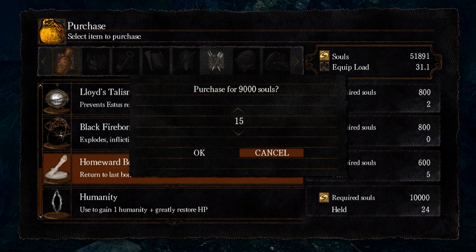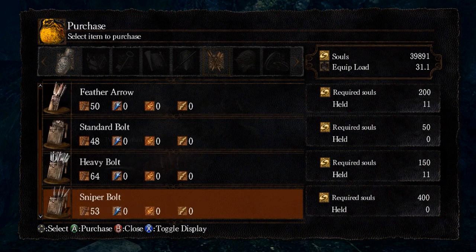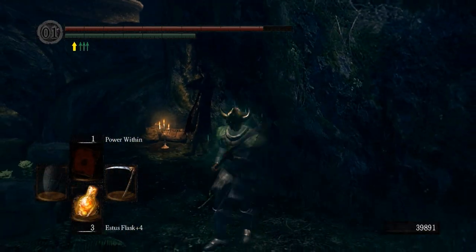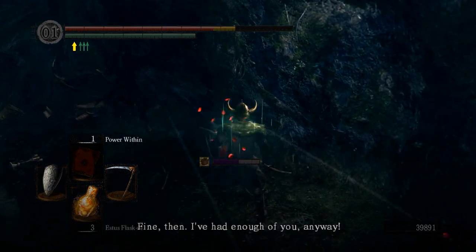I always kill this guy because Chester gives you a really cool set of gear and he's also really fun to fight. Let's buy his humanity first — usually they only sell one. So let's fight Chester. He looks really cool. If you want to look really cool and do some cosplay using his helmet, then you know, it's good.